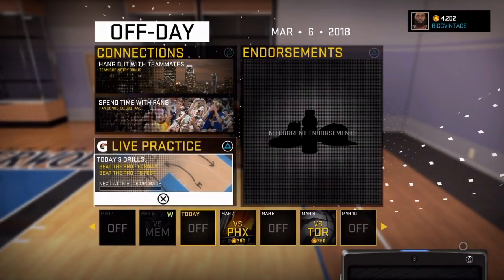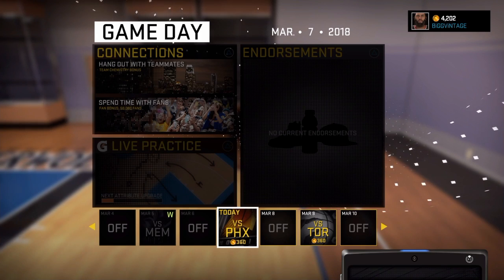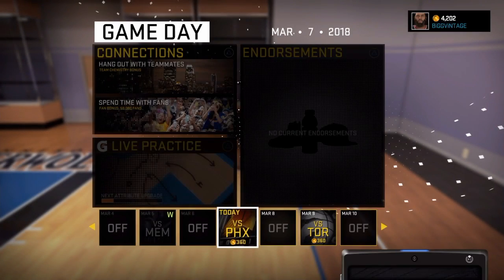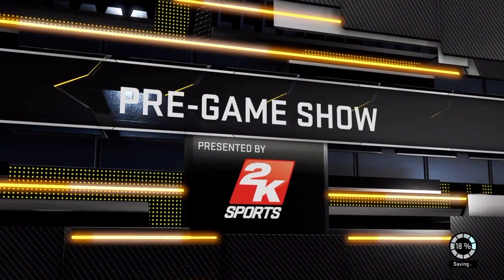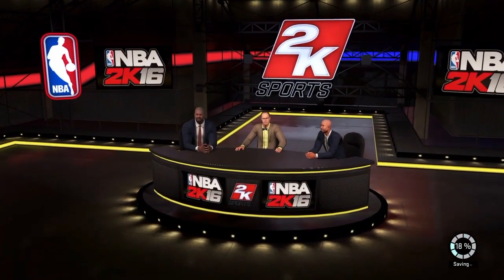I'm gonna knock this practice out and then get into the Phoenix game. Let's get into this Phoenix game. Now, I have my game on rookie casual and I have it on 6-minute quarters.